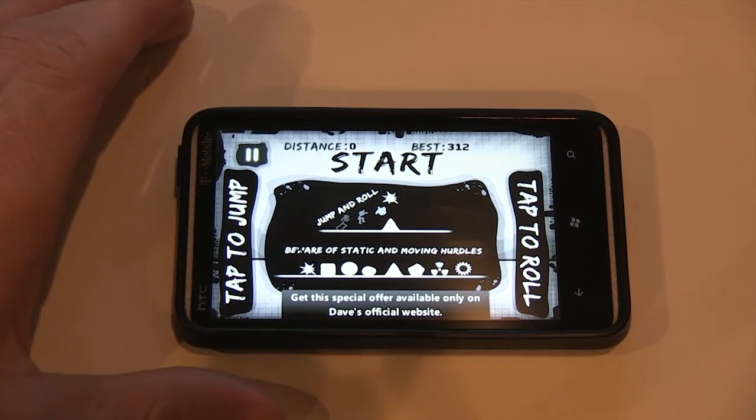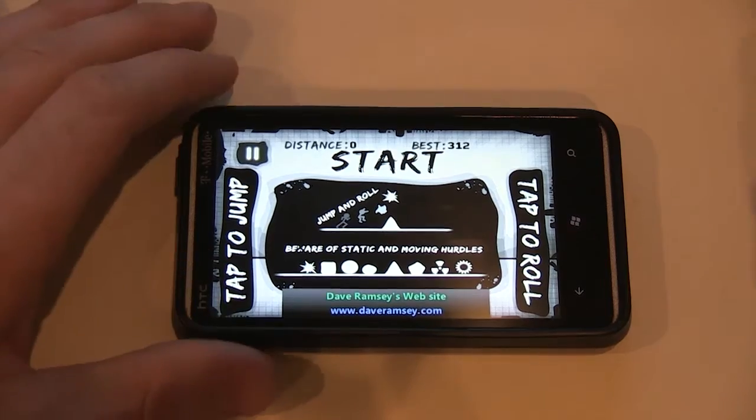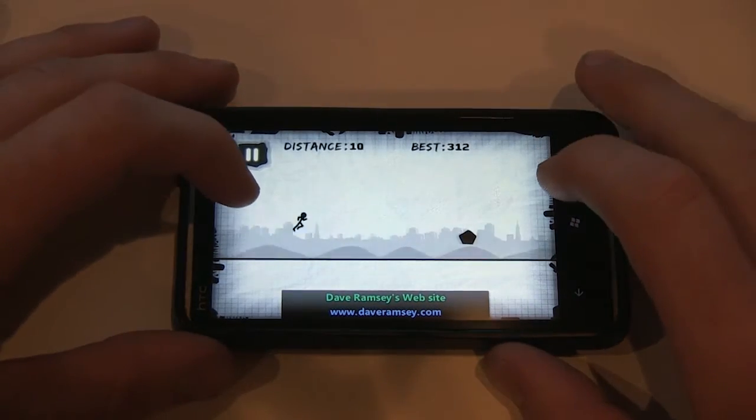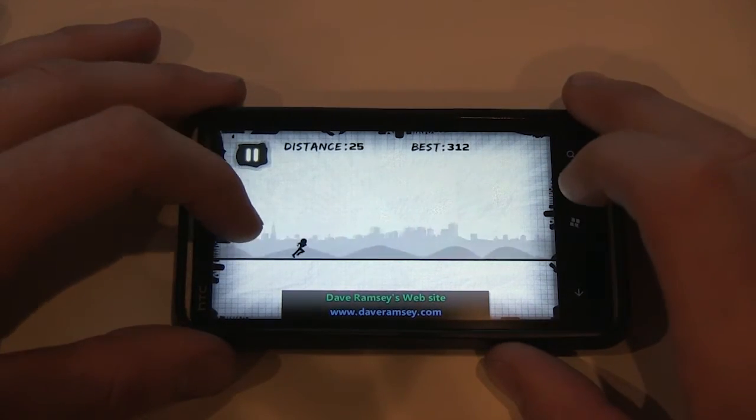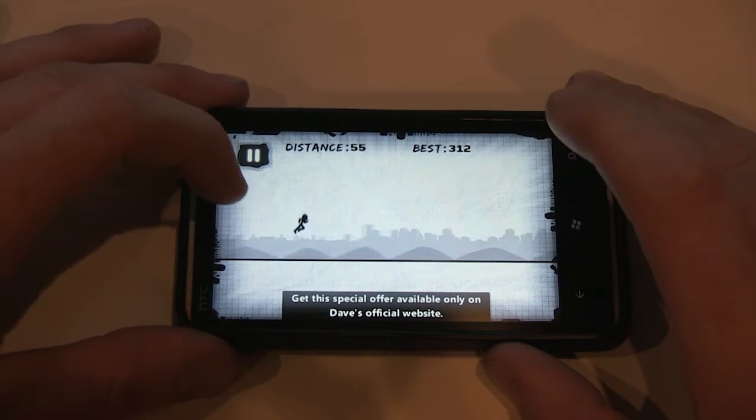On one side of the screen we have a roll and on the other side we can jump. So let's start. If I touch the left side of the screen my character is going to jump, and if I touch the right side, boom, I can roll under there.